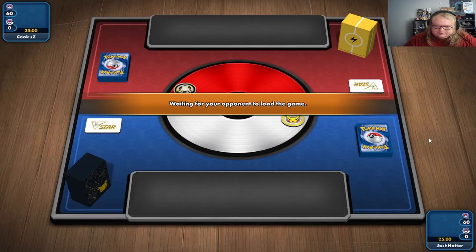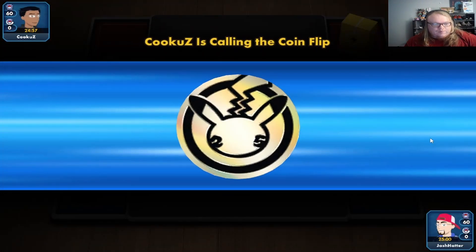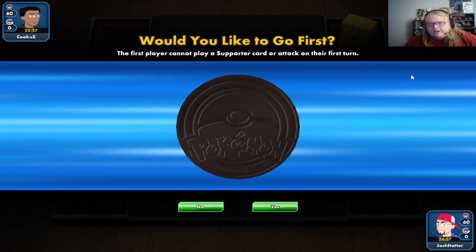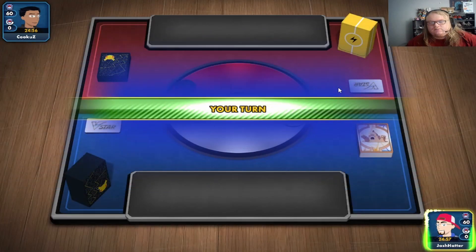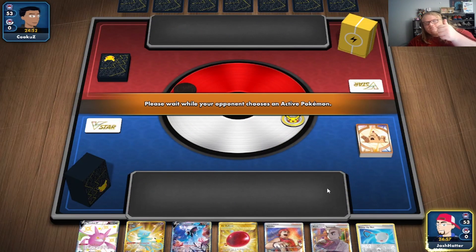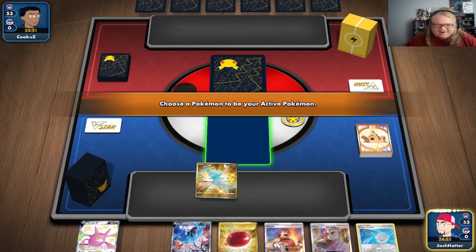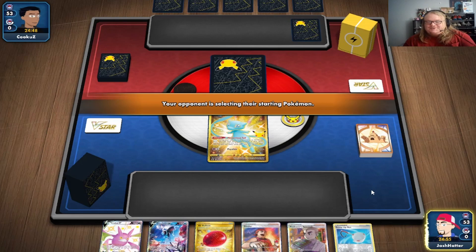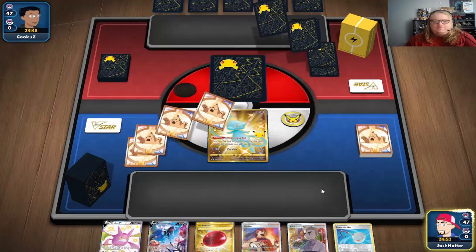Our opponent was like 'I beat you' and I almost inadvertently got myself to concede. We've got a Mew going on here — that's a good start. We started Crobat; we'll see what our opponent's playing. Jolteon, alright!